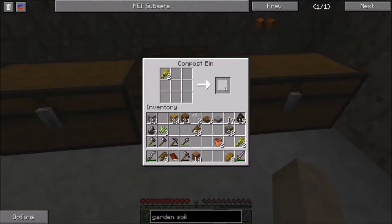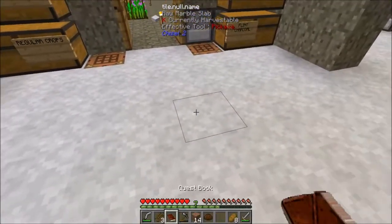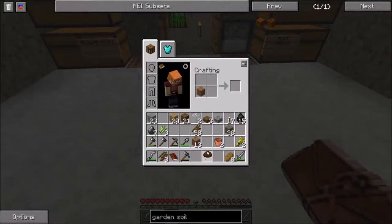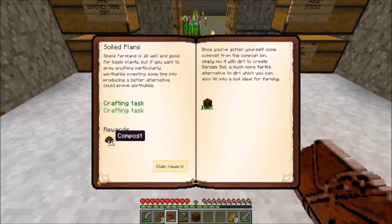As soon as we get this reward, we should be able to complete this quest. It's a relatively simple quest but a very important one. Now that we've created one garden soil by combining dirt and compost, we're able to complete this quest and we get 16 more pieces of compost.